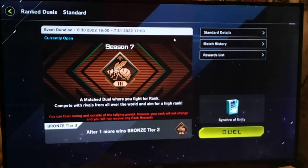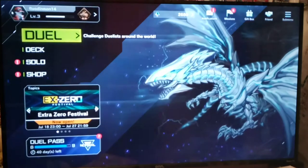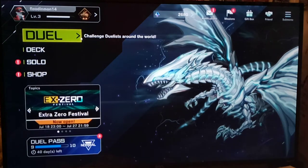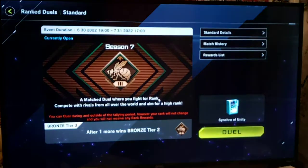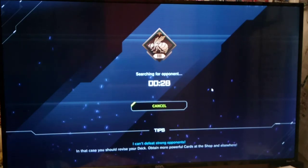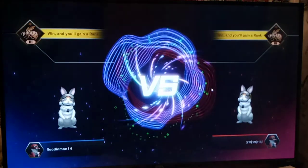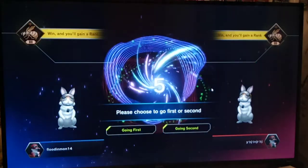Poor Wabbit. All right, so let's go — 'What you can do during and outside of the tallying?' What does this even mean? I've never seen this message before. Why are we getting this message now? Let me try to back out. I'll check in editing the first couple episodes — was that message there the whole time? I don't think so. Anyway.